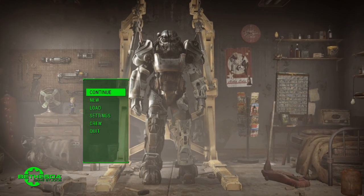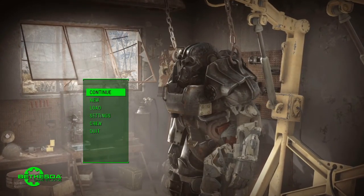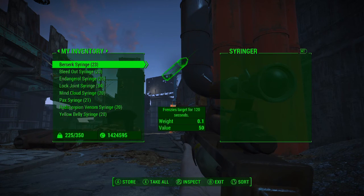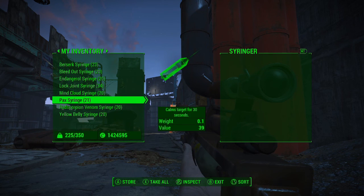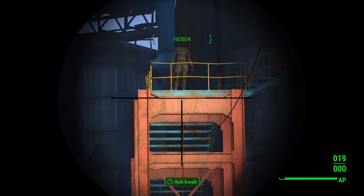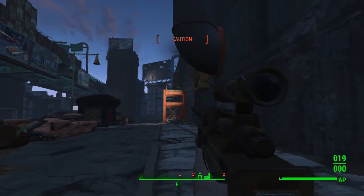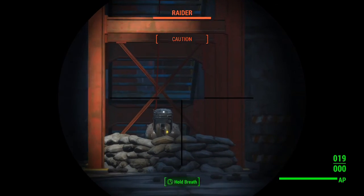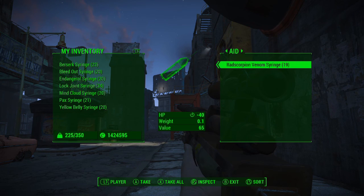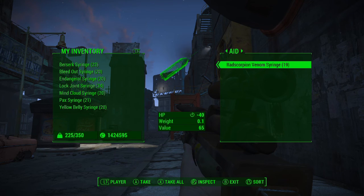Today's subject is the syringer rifle. This is a very unique item — not unique as in rare, there's only one copy of it. There are actually lots of copies around, which is why I'm not going to waste time telling you where to find it. Virtually any hospital or medical location will have one — heck, you could probably find one in a school nurse's office. If you really can't find one, you can buy one from Dr. Sun in Diamond City.